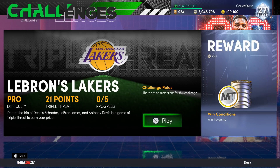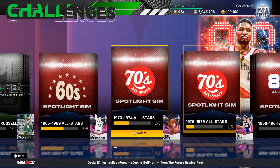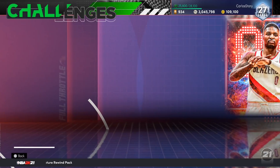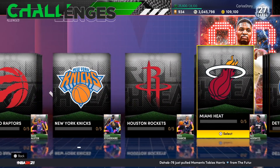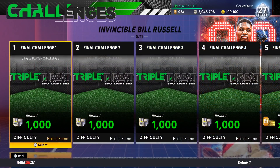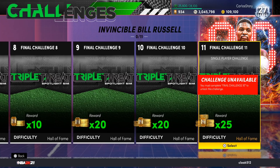Some conditions are changing - for this one there are no restrictions, but as you proceed you will have challenges. The way you get the Invincible Bill Russell is you have to complete every single spotlight. You get Jimmy Butler, Damian Lillard, and James Worthy by completing all the other Galaxy Opals, then you go into the Invincible Bill Russell challenges and play all 11 games.